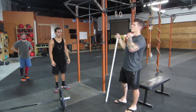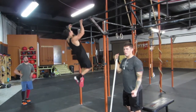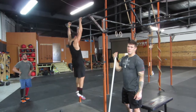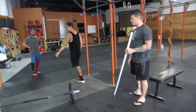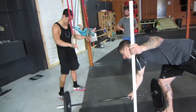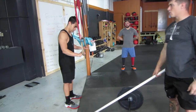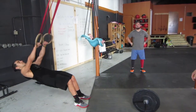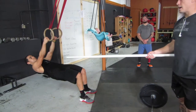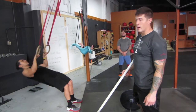For regular pull-ups, chin has to reach above the bar. You can do chin-ups, butterflies, or gymnastics kips. For ring rows, your toes will be right to a taped line on the ground. He will lay back with arms fully extended — knees can be bent, but arms need to be completely stretched out. As he pulls up, chest has to touch the rings. If the chest does not touch the rings, it is a no rep.